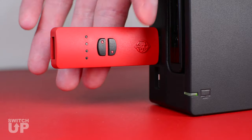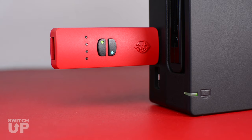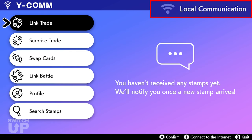Tap the Mode Select button until the Switch Up displays yellow and teal LEDs. You are now in Pokemon Mode. In the game, it is recommended to stay in Local Communication Mode to ensure that your internet connection or online players do not interrupt any of the mods.